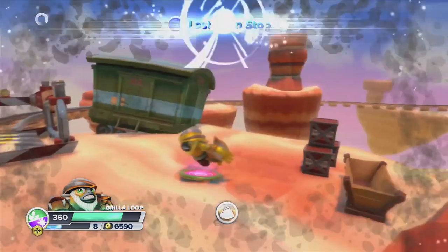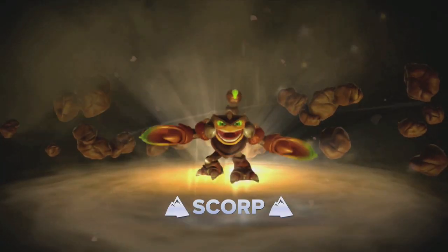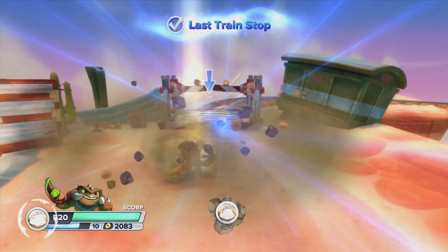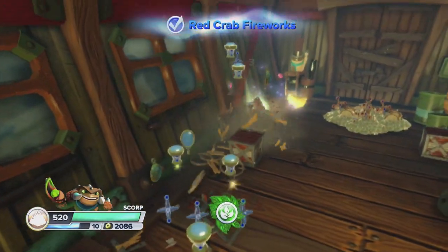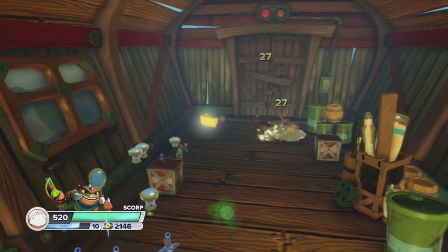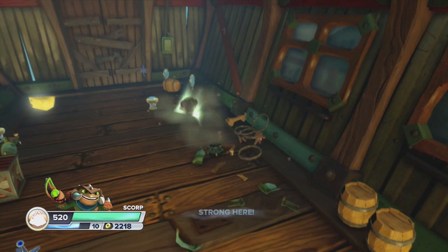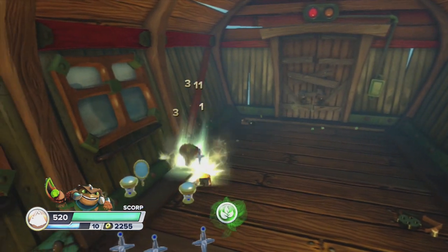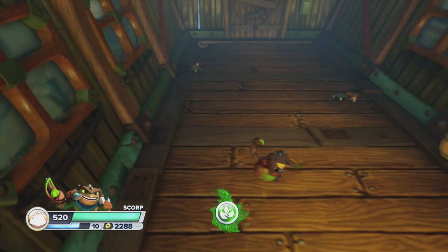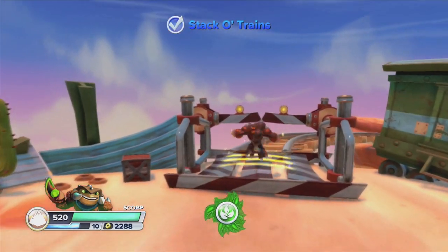If we go into this little shack on the left, you're just gonna get money and nothing else. But I thought it was important that everyone sees that there's nothing in there — because if I edit it out you're gonna wonder what's in there. There's like a heap of money but nothing really special. This is a cool thing to check out — the Scorp soul gem that we just picked up. His paint job looks so sick — the brown and lime green looks great.